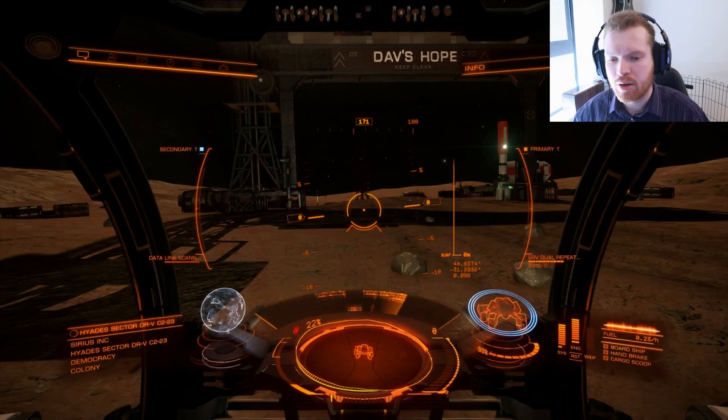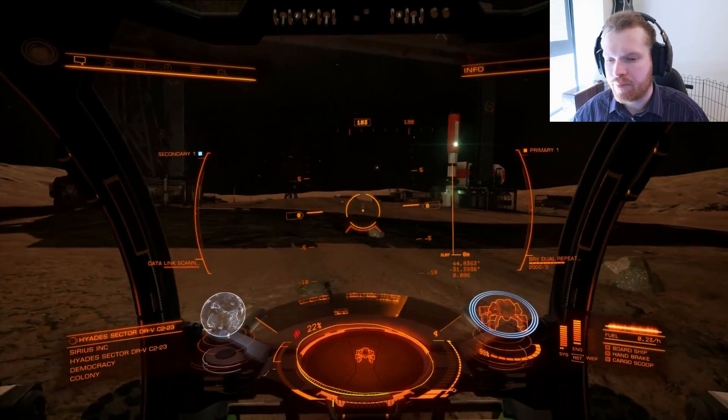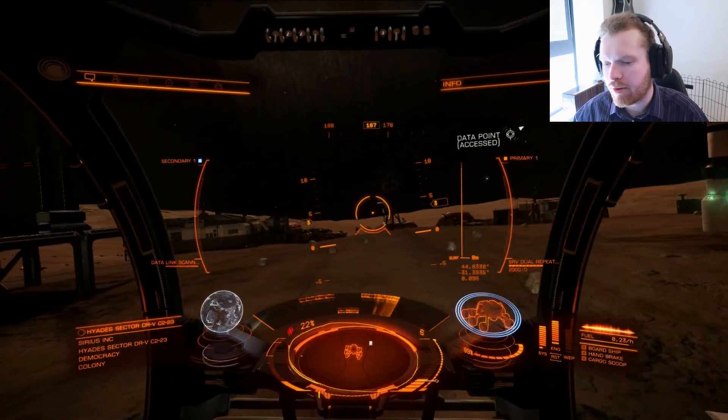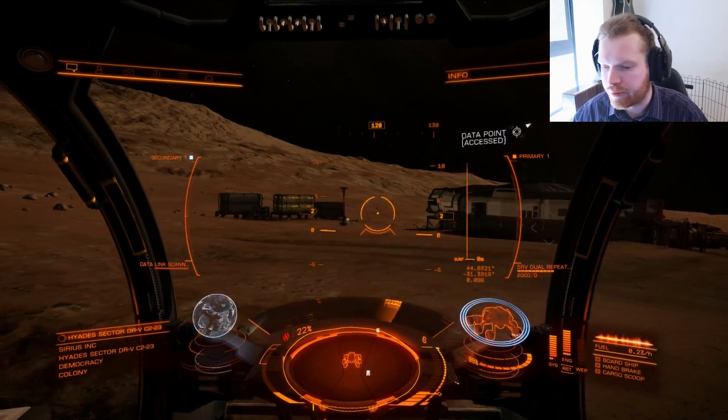You'll land here and find Dave's Hope, which is essentially an old mining base. Around the base you can see lots of data points — you can scan them and it will tell you a lot of the background story about this place. It's a pretty interesting read, so I highly recommend you do that the first time you're here.